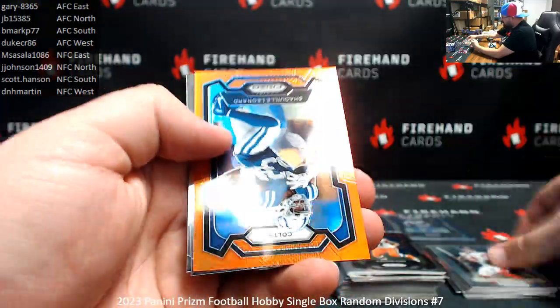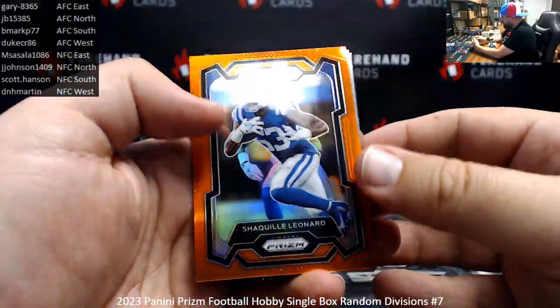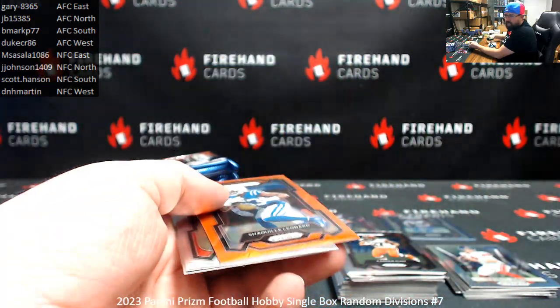Danny Dimes throwback. Orange, Shaquille Leonard, 249 for the Colts — AFC South, B-Mark.